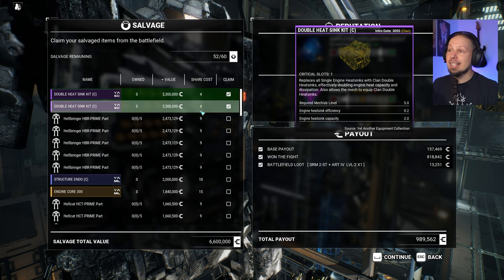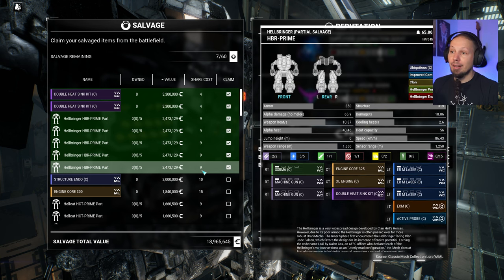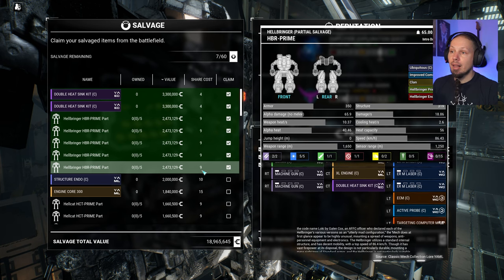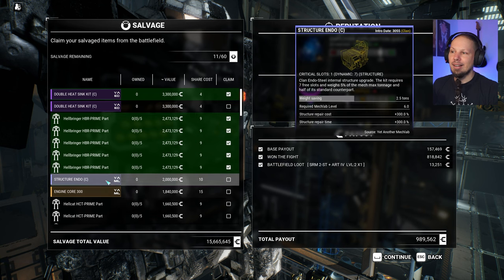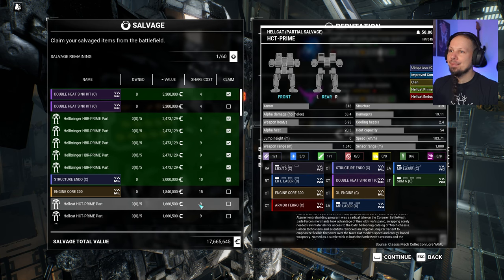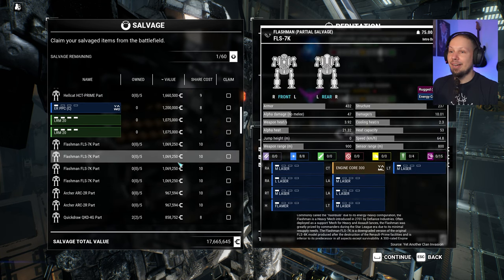Some double heatsink kits — one, two, three, four, five. That is a freaking full Hellbringer. The power spike! I want the Enderstealer as well. I could get it by dropping one of those heatsink kits — it's worth it, yeah, totally worth it. For the builds we need those. One more pick — what are we taking? Flashman.